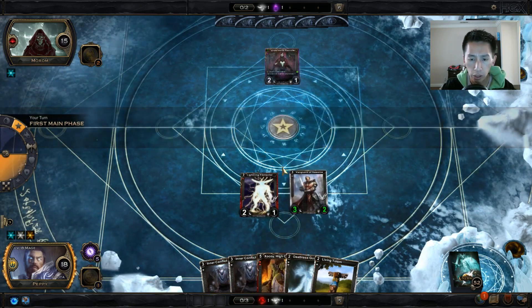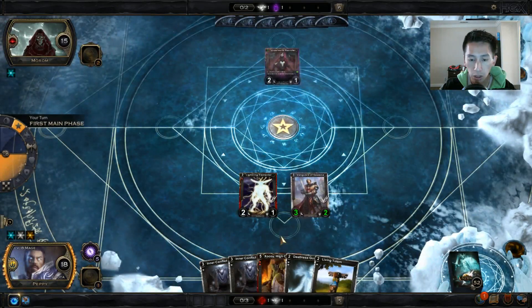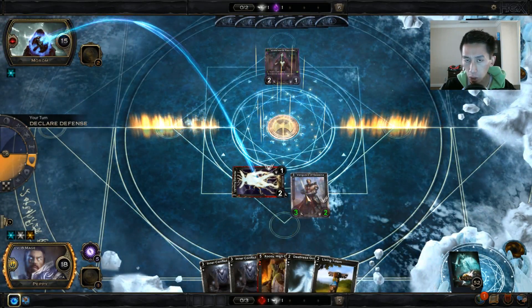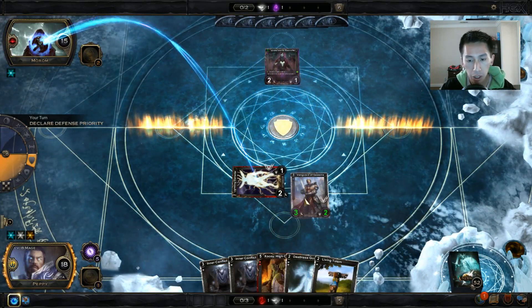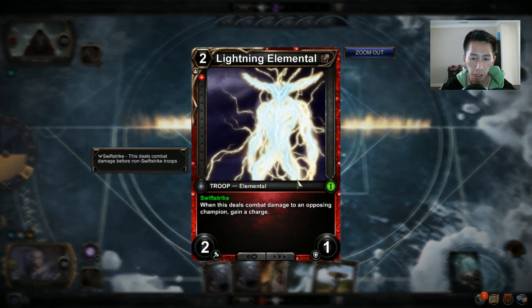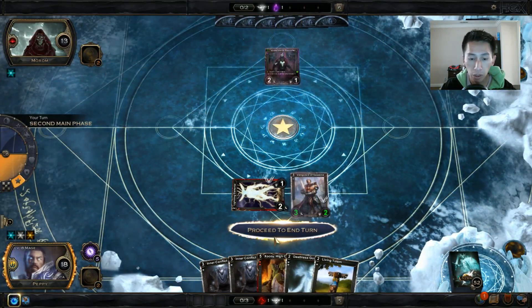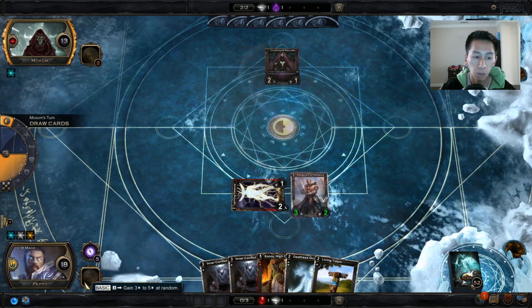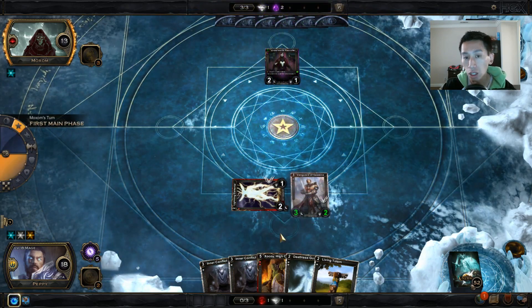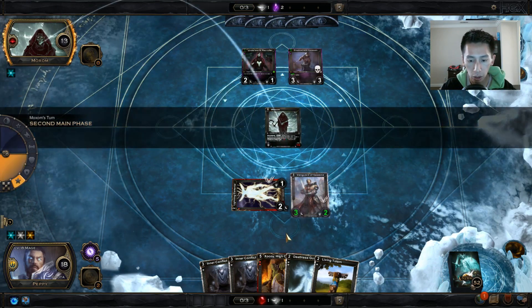I'm going to use my charge power. I have five, so I'll drop a Vanguard here. The Vanguard has swift strike and gets plus one plus one since I have a Ruby Shard — it should be a fairly cheap card from the auction house, since it's a common from set two. My Lightning Elemental deals some damage, and every time it deals combat damage I also get a charge, so I can constantly use my charge power and spells.